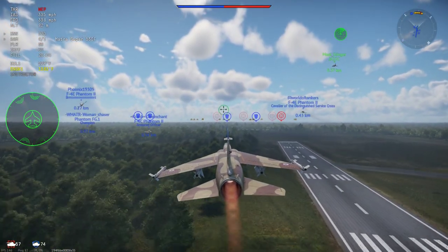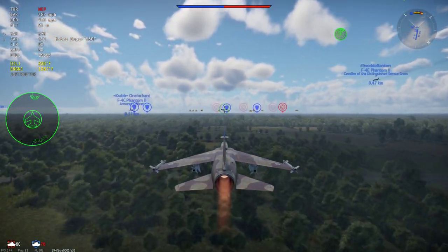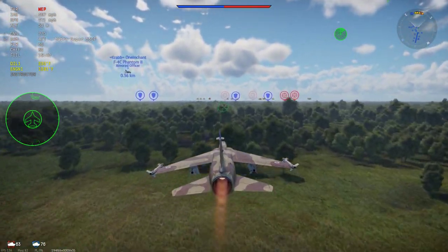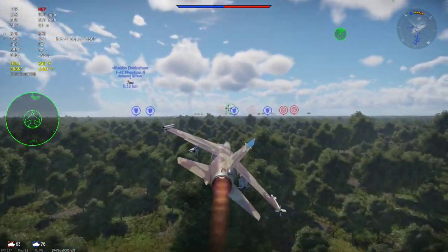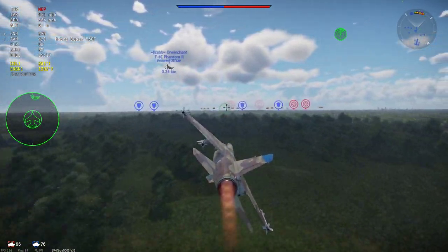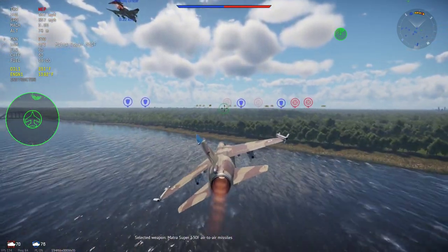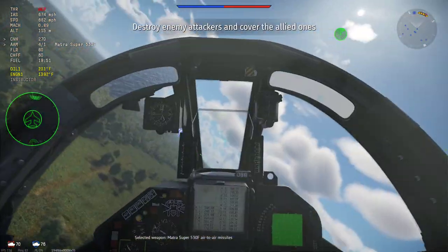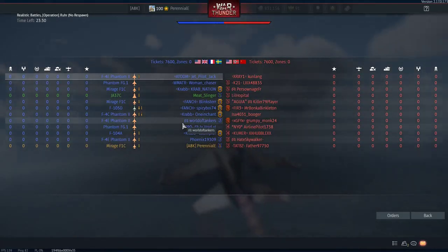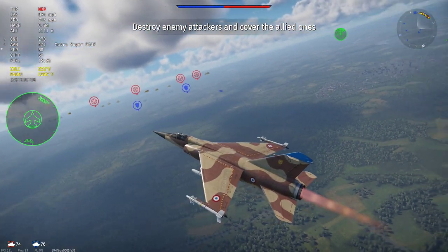So how is the Mirage F1C? Well, the plane itself isn't very good. The only thing it really has going for it is decent low-speed thrust — below 100 miles per hour you'll out-thrust the Tomcat — but other than that it's not very good. It does carry good missiles though. The Matra Magic 2 is probably the best missile in the game right now, and it also gets the R530E, which I like to use to orbital strike people from like 5 kilometers away. In anticipation of the Mirage 2000, I wanted to make a video showing everybody how to play it.